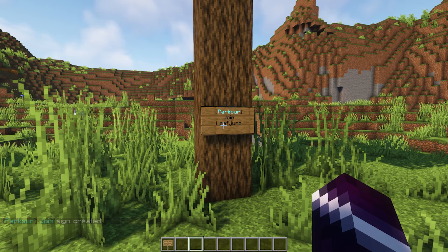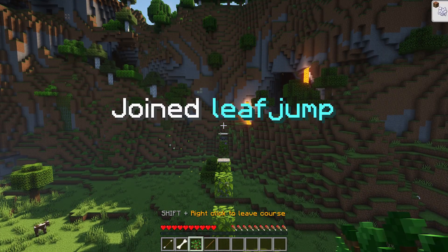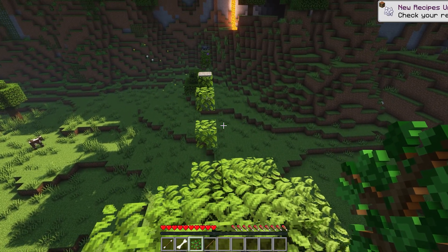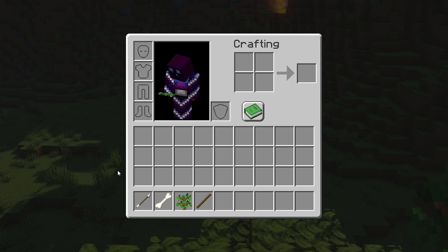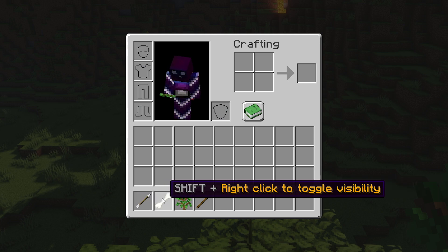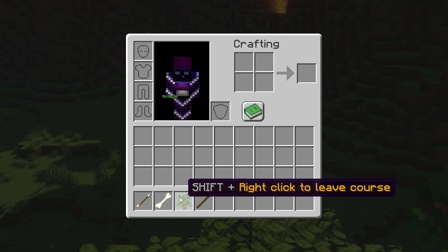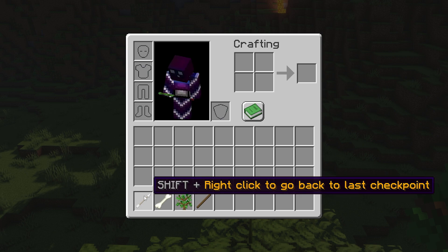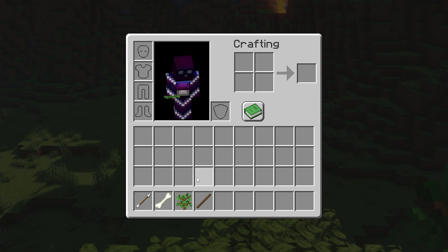Now let's test out if it actually works. Let's right click here on the sign and there we go — I actually joined. We're currently in the parkour map, you can see that because my game mode has been changed and also I got four items in my inventory. The first item is an arrow and it says shift plus right click to go back to your last checkpoint. This is toggle visibility — so if you are in a parkour map with multiple people and they're being annoying, you can make them invisible. Then shift plus right click to leave the course, and this one is for restarting the course. What type of material these items are you can fully customize in the config file — I will show you how to do that later.